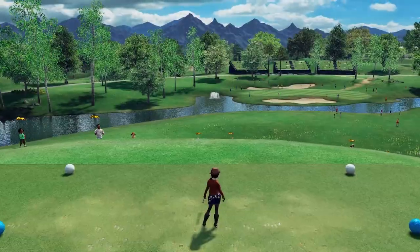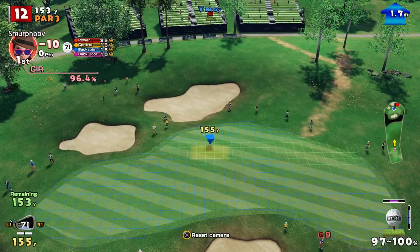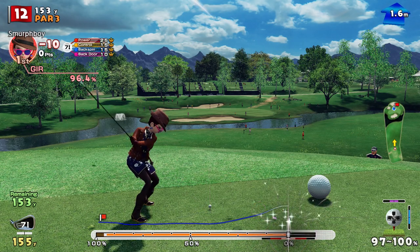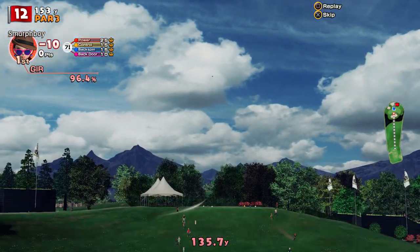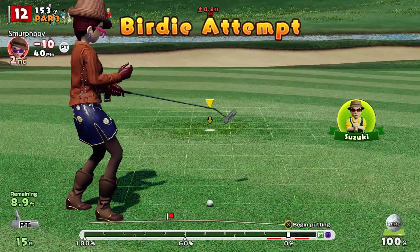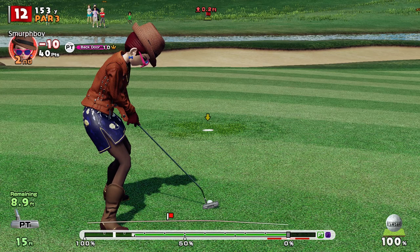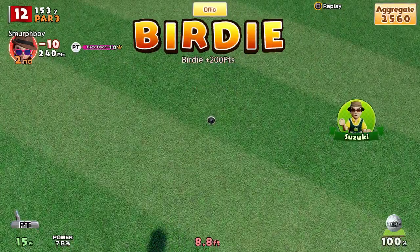Par 3 next — hole 12 is an awkward little mugger. It's such a long way downhill, and it's downwind in this case. Always unsure how much to take off it. You've got to clear that front edge. That's not bad — good, good. All chance for a birdie. Nice birdie. 11 under.